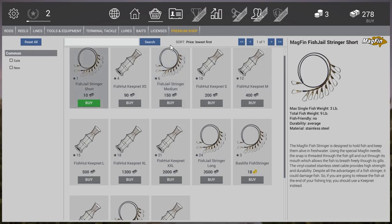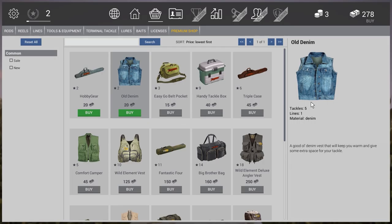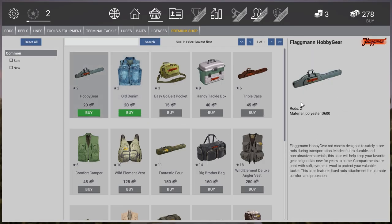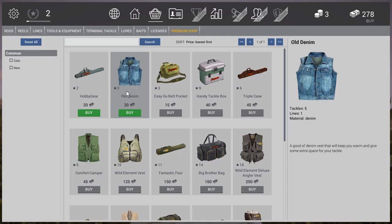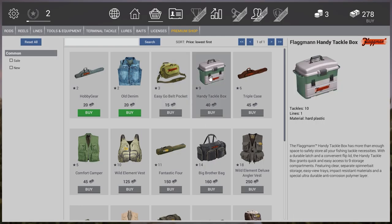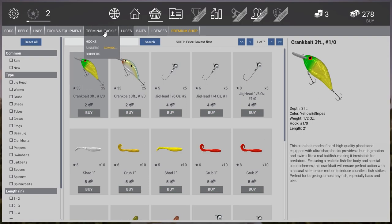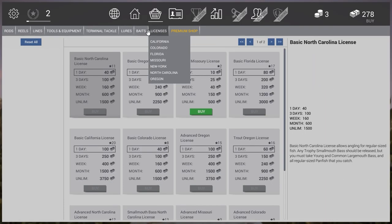At some point, for strategic reasons, you might go after fish you can't keep but to increase your level to buy something. Here we have other equipment like a rod case, vests, or toolboxes. Different rod cases let you carry more rods. The bigger the toolbox, the more tackle you can carry to the shoreline. If you have nothing, you can only carry 10 tackle items, but at the beginning that's enough.